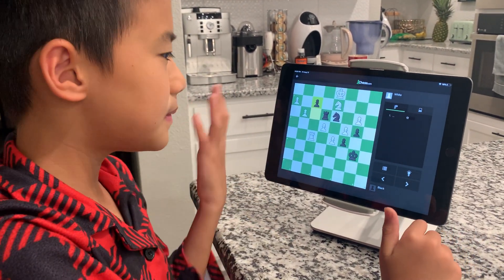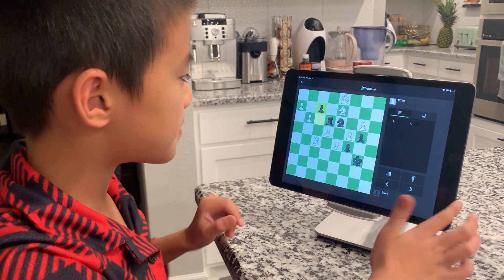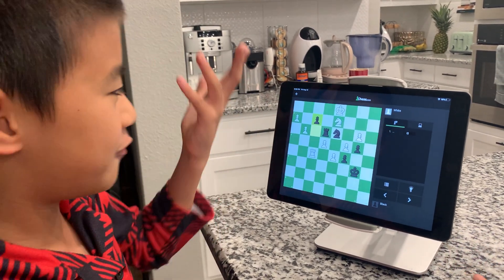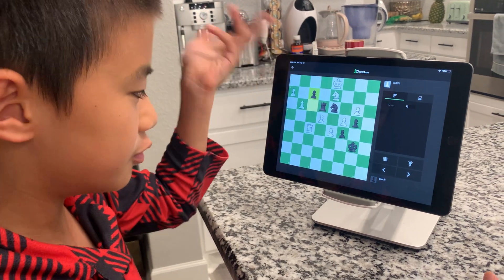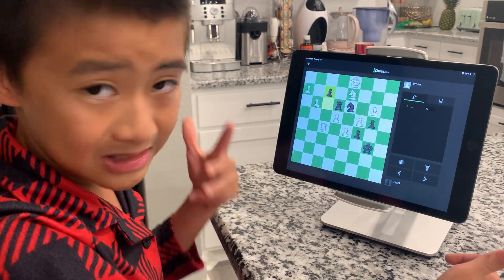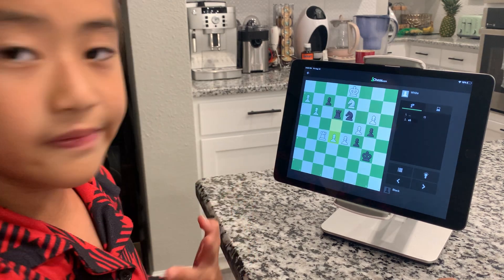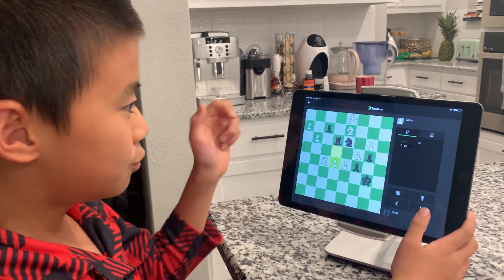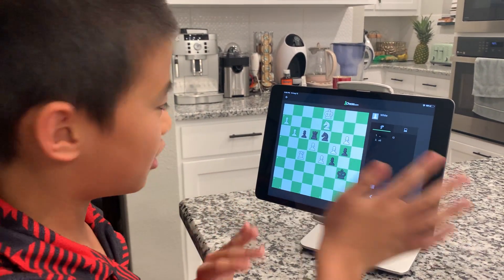First, maybe the most obvious: F2, trying to promote to a queen so we can win. Although it's pretty obvious we can rule that out, because we're never going to make it to F1 — there's a knight there, there's a rook there, and the king can just move one square to protect that pawn. So that's basically totally ruled out. And by that time, E5, and now white is essentially going to start rampaging his pawns down the board. So F2 is not right.